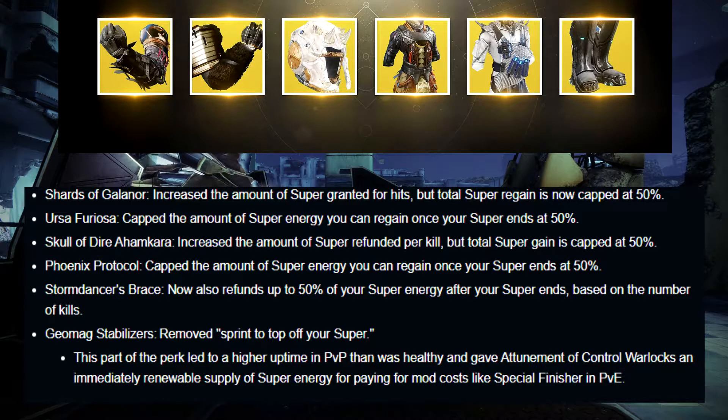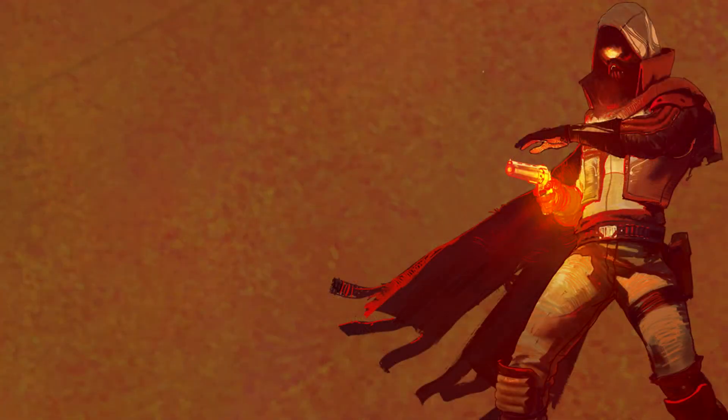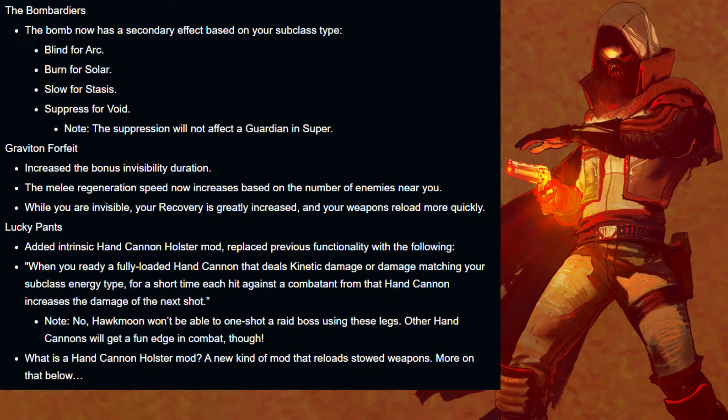Next up, the super-regenerating exotics — exotics such as Shards of Galanor, Ursa Furiosa, Skull of Dire Ahamkara, Phoenix Protocol, and Storm Dancer's Brace — will refund you at most 50% of your super energy. Storm Dancer's Brace gives you at most 50% depending on kills, and Geomags. They're removing the sprint-to-top-off-the-super perk from these exotics. Bungie doesn't want these exotics to be the PvP rulers anymore.